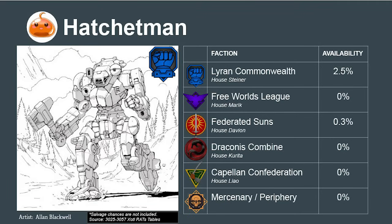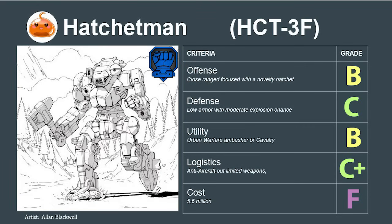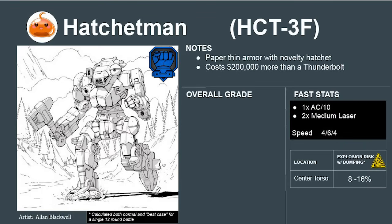Next is the Lyran Commonwealth's new mech, the Hatchet Man, a cavalry-ambusher hybrid designed for urban defense. While it may look intimidating, the design is really more of a novelty. Its armor is very thin, meaning it will struggle to make it into melee. It also has a ridiculous price tag at 5.6 million C-bills — 200,000 more than a Thunderbolt. Although the idea of a mech with a hatchet is interesting, it's poorly executed and a massive waste of cash. F.